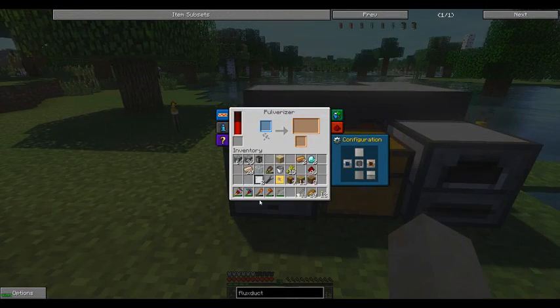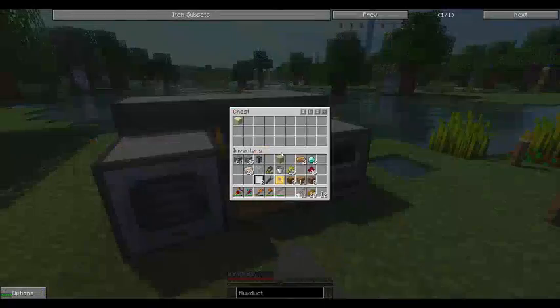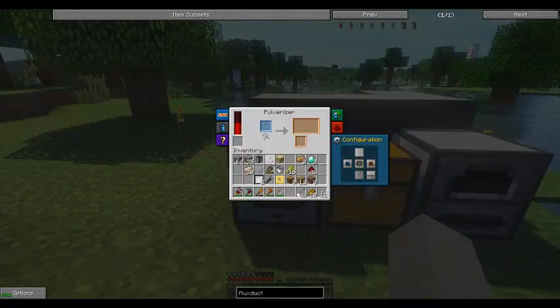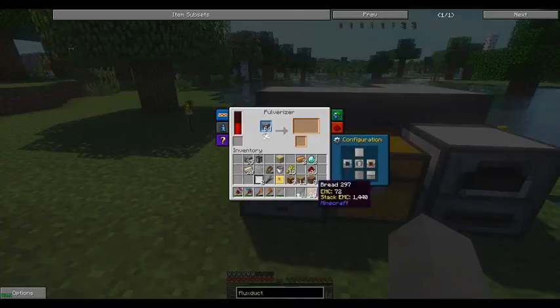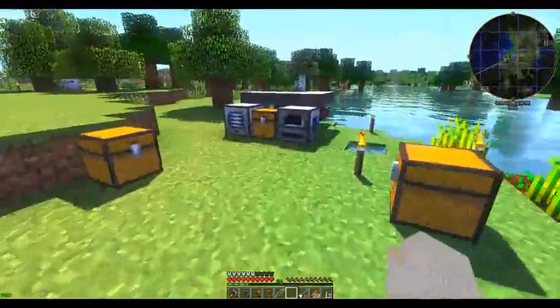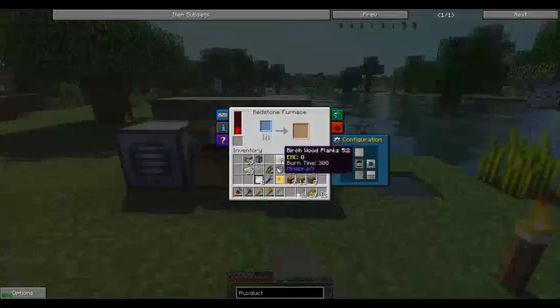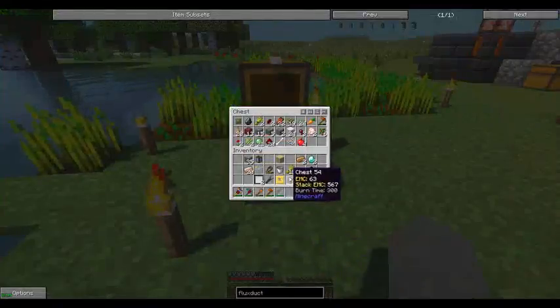Shall we test it? Let's see if pulverizing one of these will give us some sand. Excellent — there we have it, beautiful. So I'll throw this in there, pulverize all that cobblestone, and as that's being done pour the sand in here and we'll be making glass. Very nice.